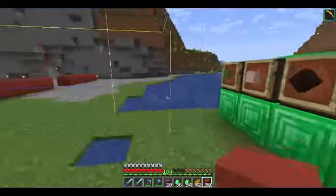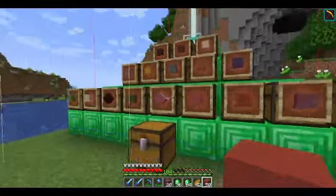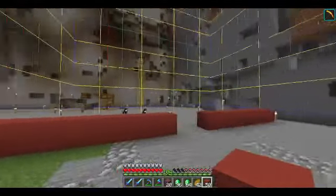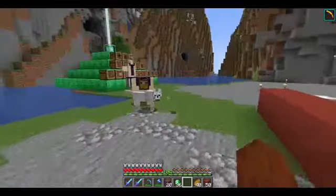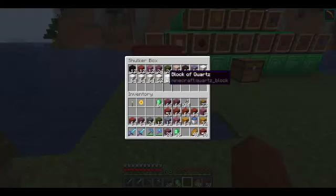And we're going to pair it with purple maybe. Purple. And then we're going to pair it with quartz also — I didn't bring it, so let me go get the quartz and I'll be right back. Okay, so I have my quartz here in this shulker box. There we go — quartz. We'll take one regular, one pillar.